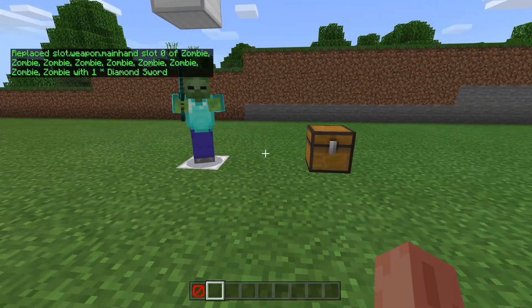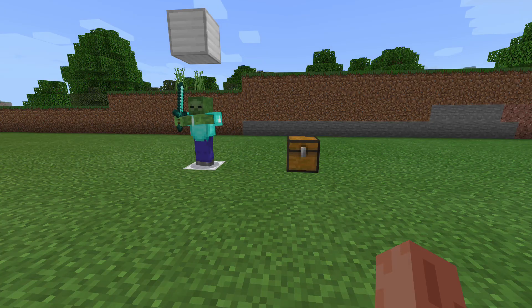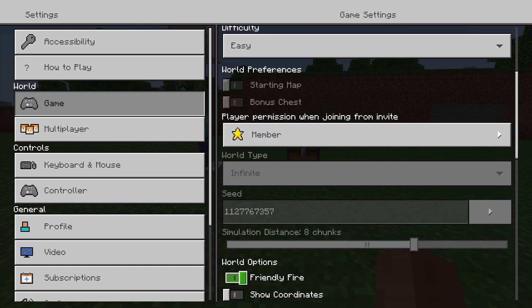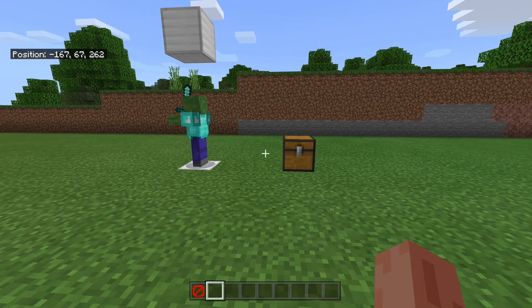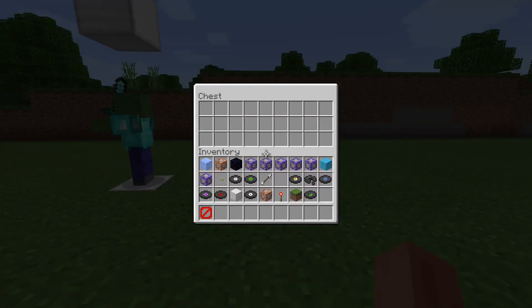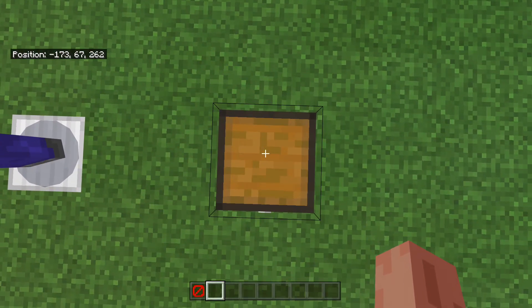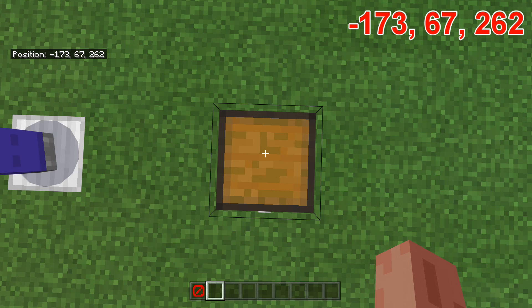For this next part we're going to want coordinates on, so let's go to settings, scroll down, and turn coordinates on. You could choose a barrel or an ender chest for this, but I've chosen a regular chest. We're going to stand on top of it and look at the coordinates — mine are minus 173, 67, 262.